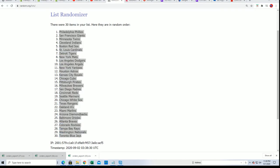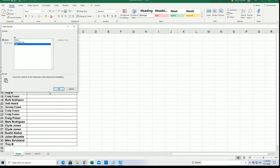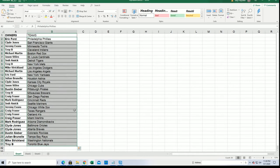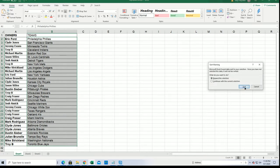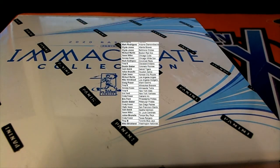All right everyone, now you can see your team in the break. Troy, you got Toronto. Eric, the Yankees. Mike, the Dodgers. Getting this in alphabetical order by team name — Jeremy has the White Sox. Lots of great teams to own in Immaculate. Let's see what comes out of the break.